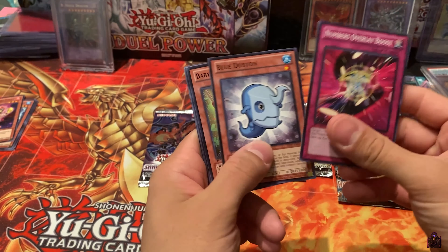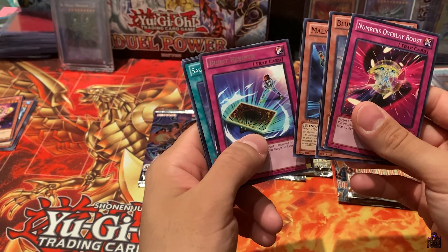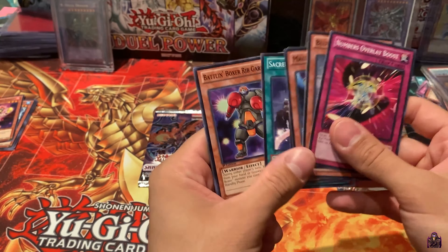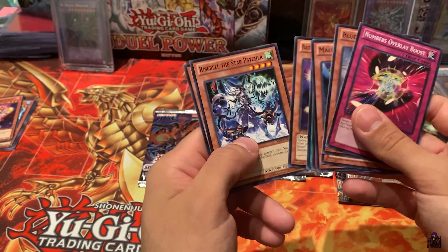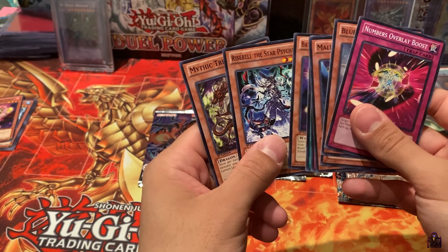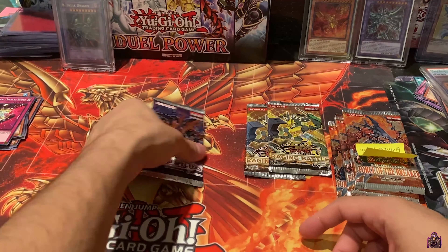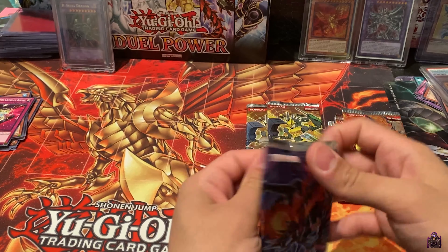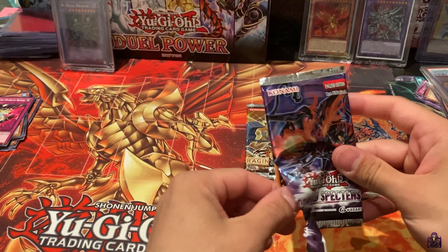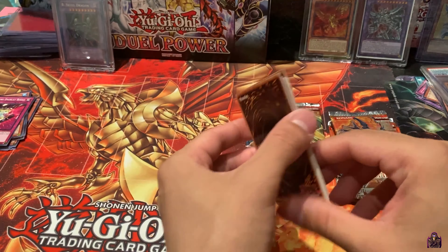Numbers Overlay Boost, Blue Dustin, Baby Raccoon, Spoon, Burst Rebirth, Sacred Serpent's Wake, Battle Boxer, Rip Gardner, Rise Bell, the Star Psyker, and Mythic Tree Dragon. Wow, we are terrible. That's fine. I know Yu-Gi-Oh Master 19 is going to do better than us right now.